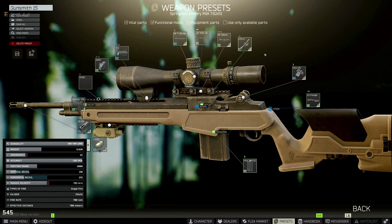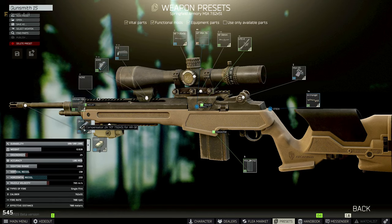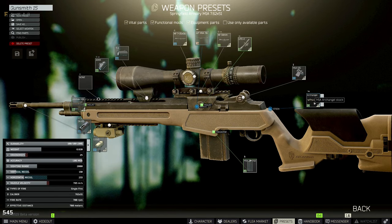Next we need the M14 UTG four-point locking deluxe mount. You can get this from Mechanic level three or Peacekeeper level two barter — he just wants some weapon parts and some WD-40, the 100ml variant. Last couple items: the Compensator 2AX3, which you can get from Mechanic level two.